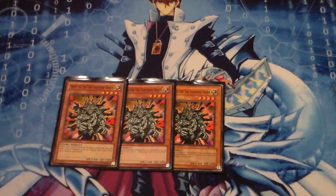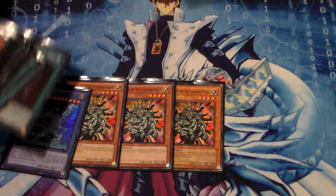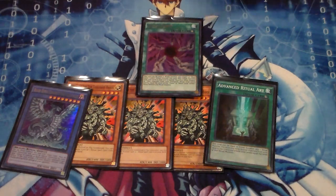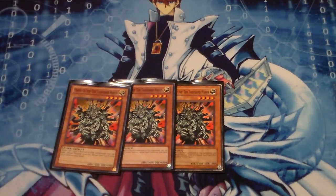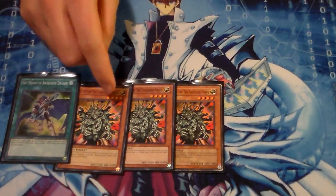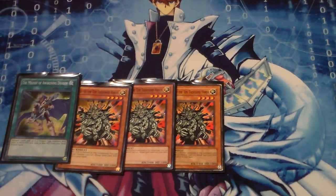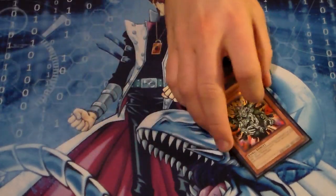You have three Manju of the Ten Thousand Hands. It helps you search out all your ritual pieces - your Blue Eyes Chaos Max, your Advanced Ritual Art, or your Chaos Form depending on the situation. If you get an opening with double Manju and a Melody of the Awakened Dragons, you can search one Advanced Ritual Art, one Chaos Form, search out two Blue Eyes Chaos Max, and sometimes go for Double Chaos Max first turn, which is awesome.